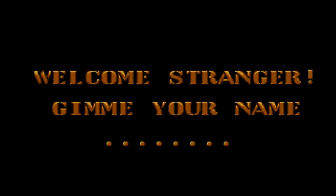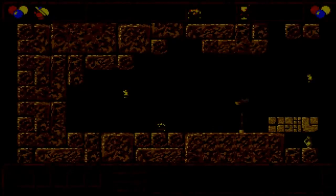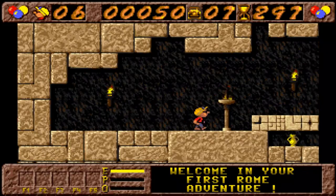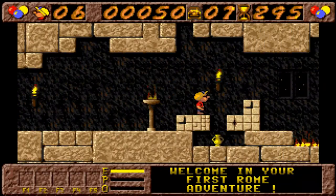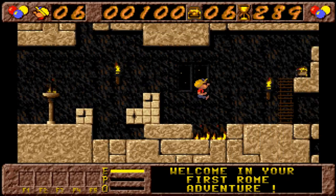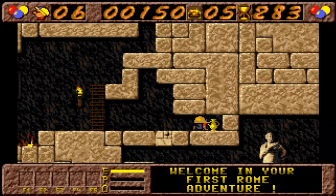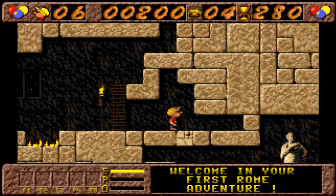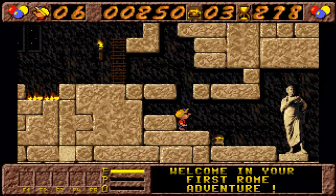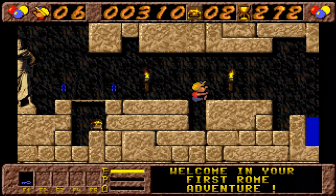Let's input our name first of all, and this will determine the password system as well. You can enter a password onto any level, but let's start on level 1 and see if we can get through this. We play a construction worker whose prime weapon of choice is the pneumatic drill. On each level, we must pick up a certain number of items.